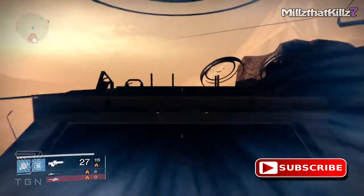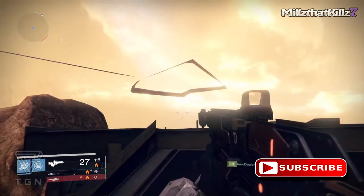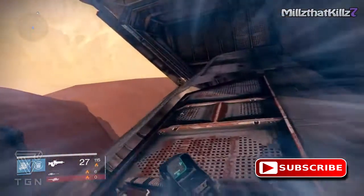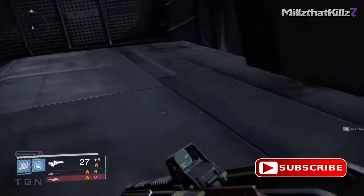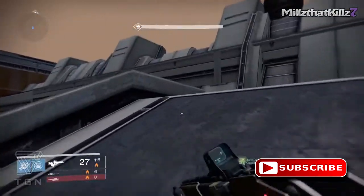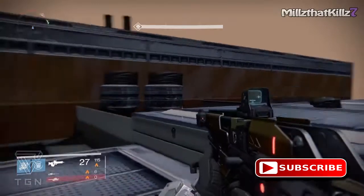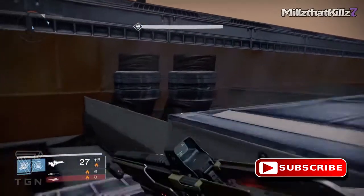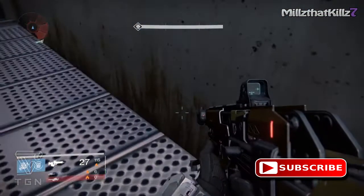Jump over here and pretty much jump right over in that direction and jump up. Don't get scared — it's gonna look a little weird for a second, and it still looks kind of weird, but that's okay. Just keep jumping and you'll get to this area. Go this way, right up on top, and jump into that area over there. Just don't go too far left because you could fall and die. You can see there's a wall there and you can kind of see right into the room.